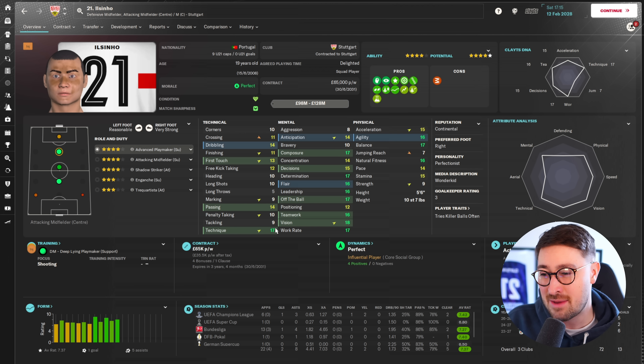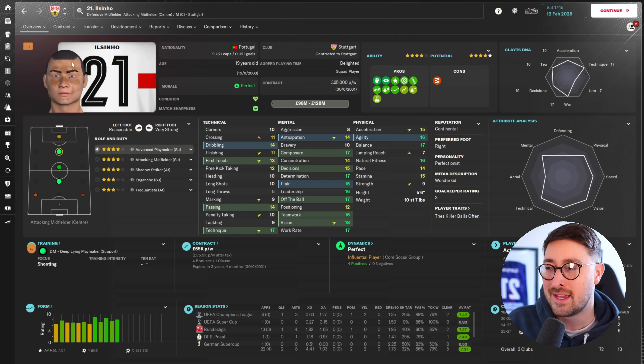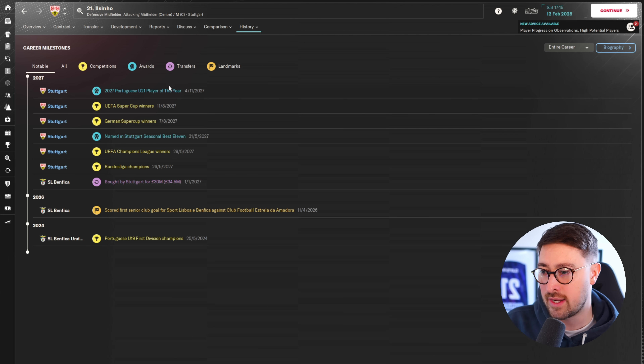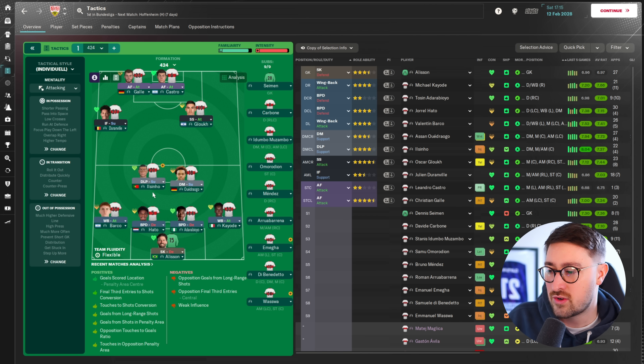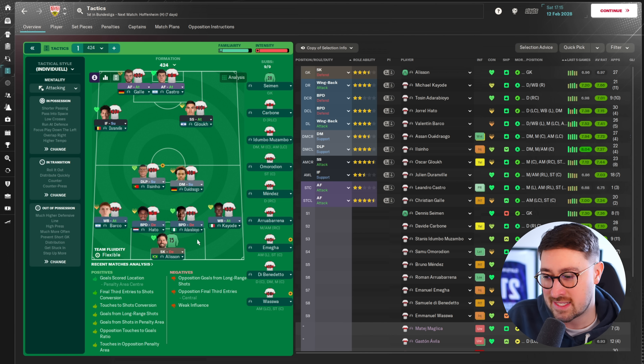Good dribbling, good passing, great technique. But then 10 long shots, 10 corners, nine tackling - if we're playing him as a number 10, it's not the worst. These mentals are great. Does he pass the name test? Ilsenio - he definitely does. He's a Portuguese Brazilian number 10, which is quite cool. He's not yet made his Portuguese debut but has won the Portuguese under 21 player of the year, won the Champions League, the Super Cup, the German Super Cup and the Bundesliga. Chrissie's been deploying Ilsenio as a deeper lying midfielder - I'd want to eventually get him into a number 10 role. That seems to be where he'd be best. I love this Stuttgart team - Tosin Adorabayo, Barco, Coyote, Odrego, Gluk up there, and some new gens too.